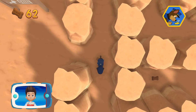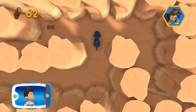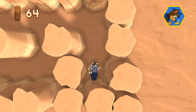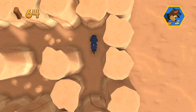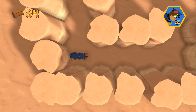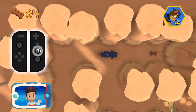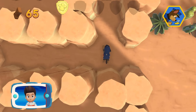Alright, here we go. Remember, you can press the B button to help Chase follow the scent trail to reach the exit to the maze.